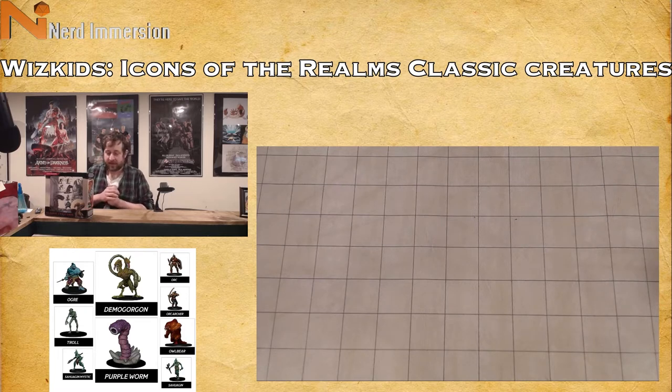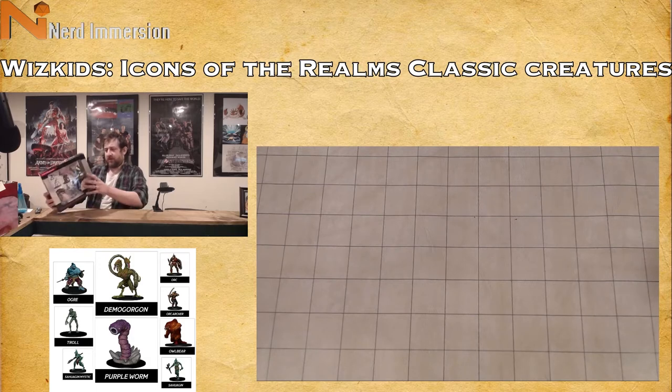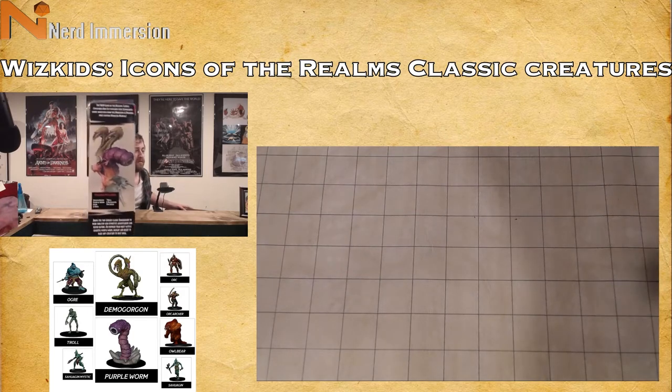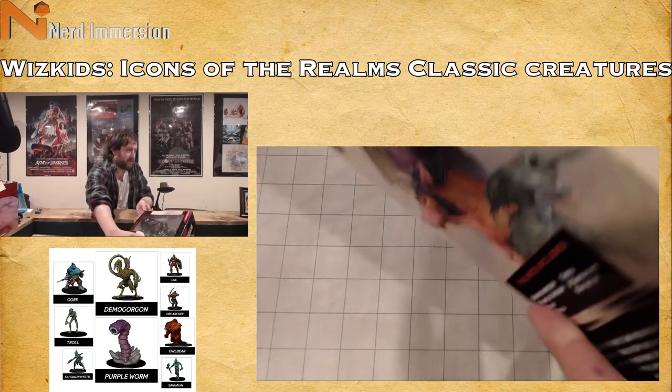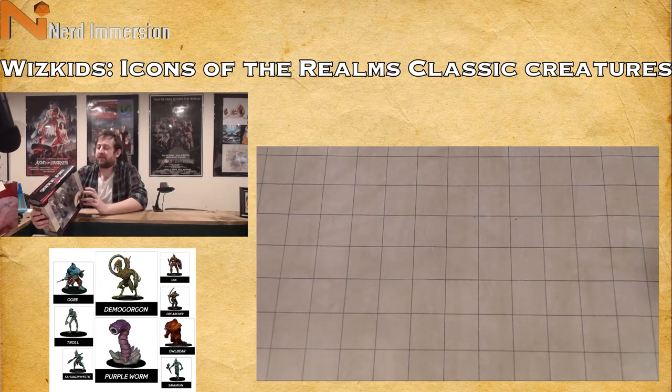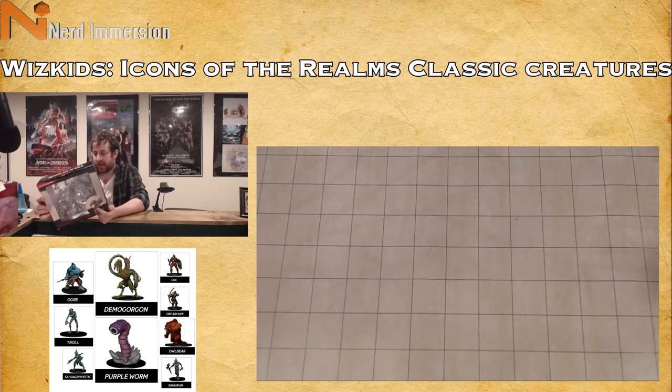That being said, this is a really cool concept. We've got nine minis in here and I don't believe there's any paperwork. The D&D Icons of the Realms Classic Creatures Box Set features nine reimagined iconic monsters from the Dungeons and Dragons first edition Monster Manual. We have: Demogorgon, a purple worm, ogre, two different orcs, troll, two sahuagin, and an owlbear.